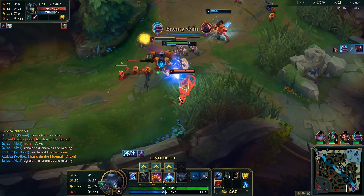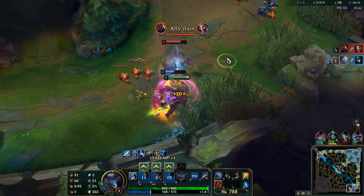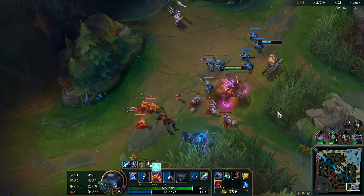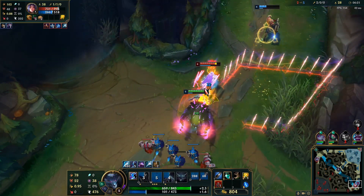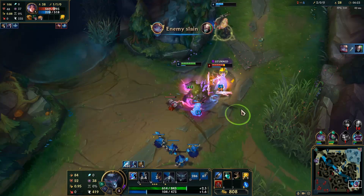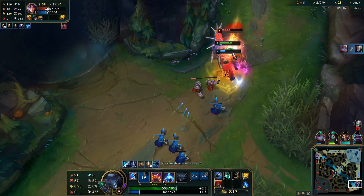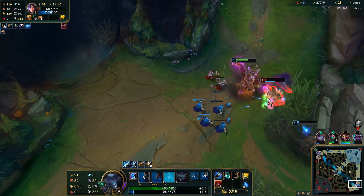Renekton is the other difficult matchup - he just out-damages you entirely. He's basically a better you in a sense because his healing is better, his damage is better, and his ultimate is basically yours but better. The few times I've played against Renekton they had Press the Attack, which was really annoying because he just does so much damage even if you build BOTRK first.